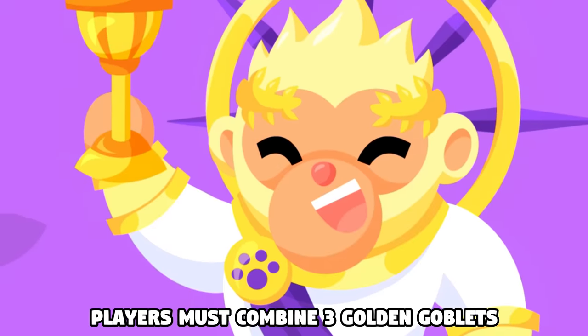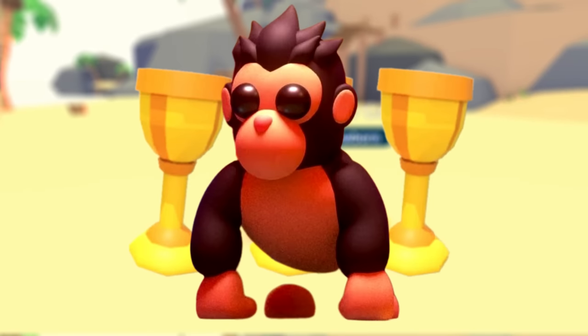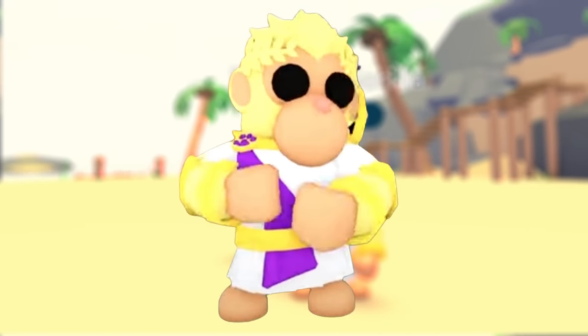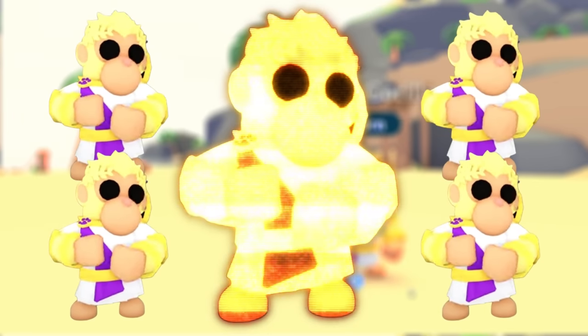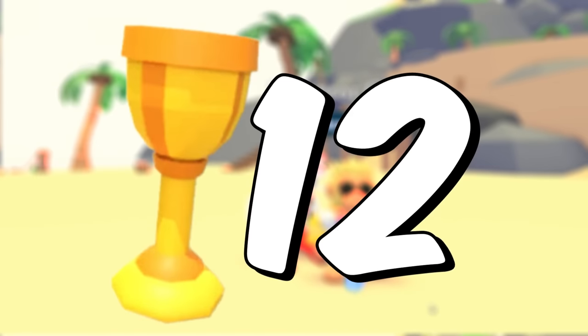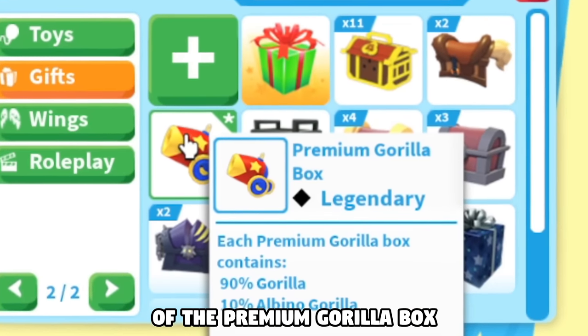To get the Emperor Gorilla, players must combine 3 golden goblets and a regular gorilla, resulting in a regular Emperor Gorilla. To make a Neon version, you would then need 4 Emperor Gorillas, which means you would need 12 of these goblets. To get a goblet, you have to open it out of the Premium Gorilla Box.